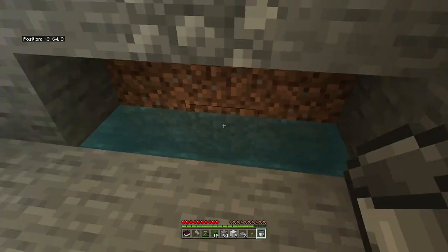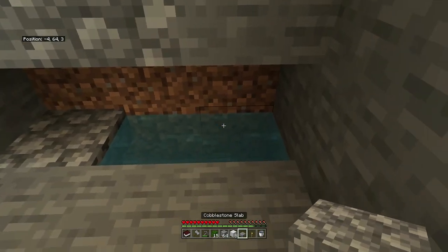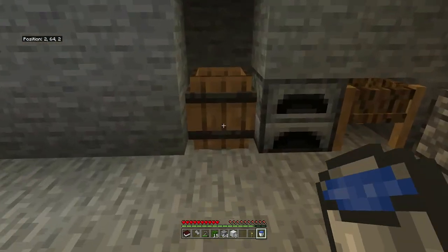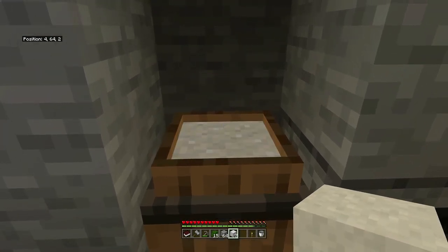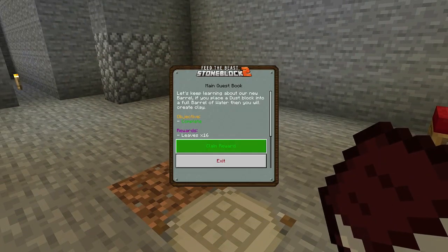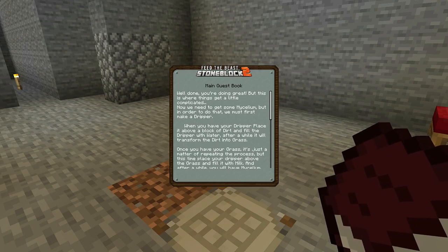Alright then, now we can put a slab there and a slab there — that's complete. We've got 16 relief which will be pointless now because we've got an infinite water source. Well done, you're doing great. But this is where things get a little bit complicated — we need some mycelium.